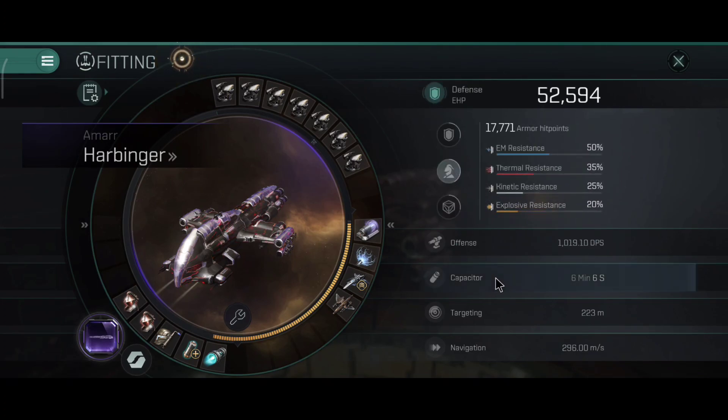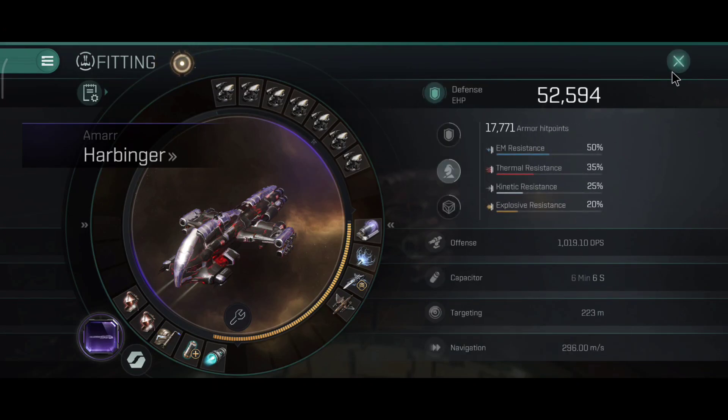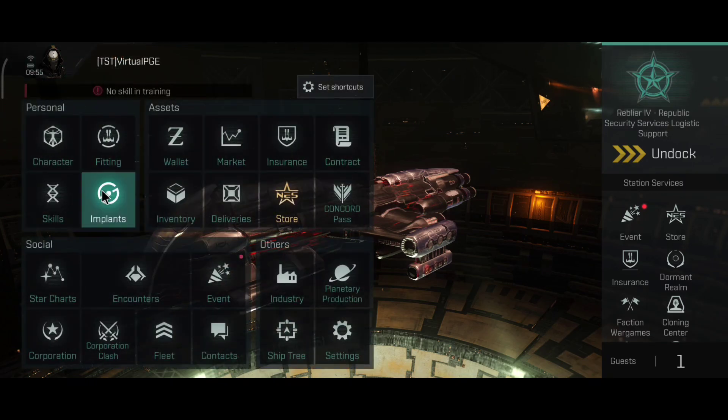52,000 is the overall EHP, and you can take a look at the other stats of the ship, which honestly are not that bad — actually very nice.